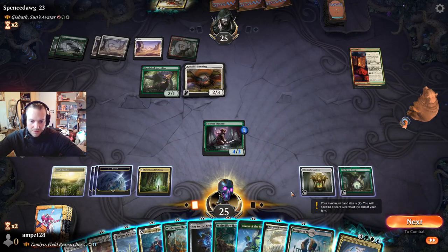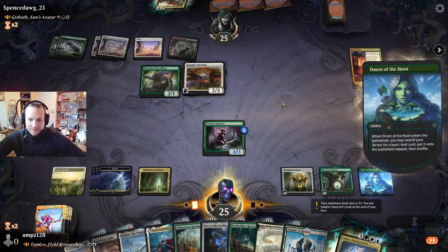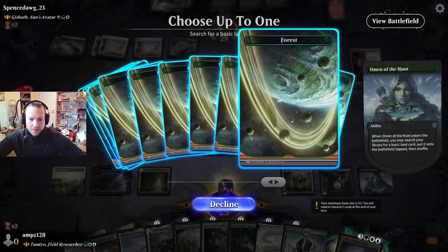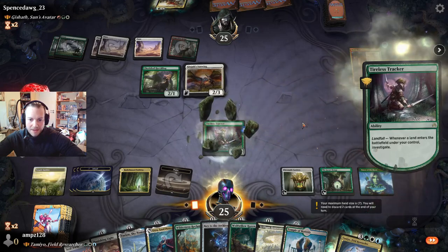That looks great. First we play the omen — take action. Let's grab a white source so we have the mana fixing with the Chromatic Lantern. Maybe opponent can do something about it.